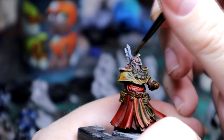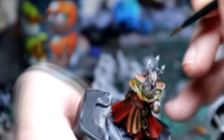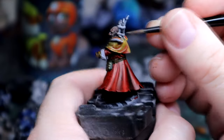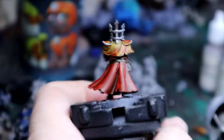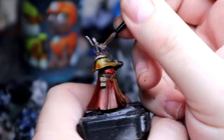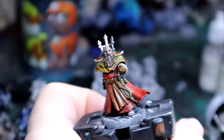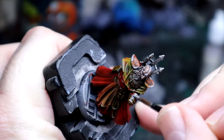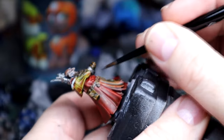This time I'm going full Lead Belcher — not thinning it down like last time to let the gradient show through. I'm just going with regular Lead Belcher and then washing it with Nuln Oil to give it depth. For this guy I left some of that red on his top cloak — the little drape around his shoulders — and let that mix with the yellow to add a little bit of interest in that area.